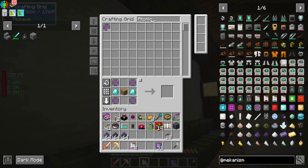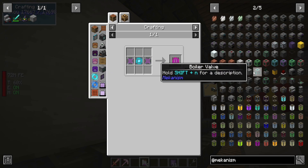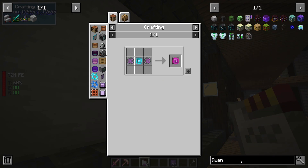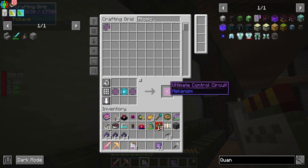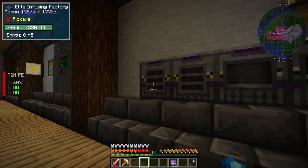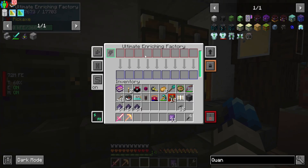We might need to make more Atomic Alloys. Let's see — we have 28. For the Quantum tier stuff we only need four. There we go — four — and then go upgrade these real quick, boom boom. Now they're all Ultimate. Look at how much they can store and process at the same time — this is really good, and they're faster too. So we got the upgrades done.